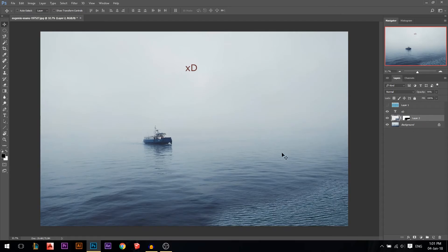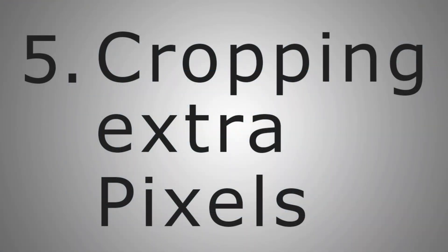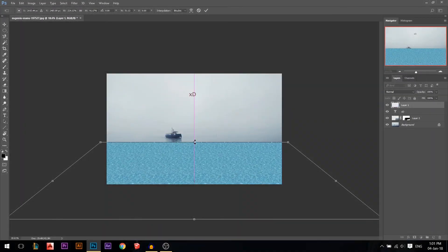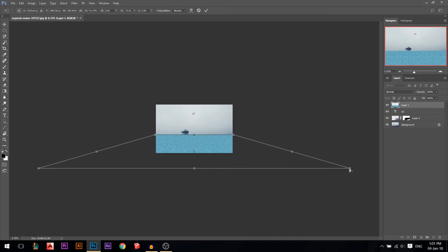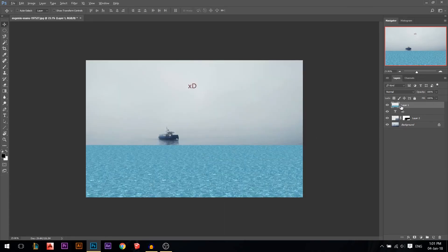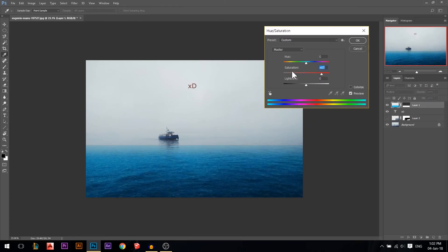The last tip is about making your file faster. Let's say I made this texture and I want it to look like water. I added a layer mask, pressed G for gradient, pressed 2 for 20% opacity, and added a gradient to fade the edge. Then I changed the blending mode to multiply and lowered the opacity.